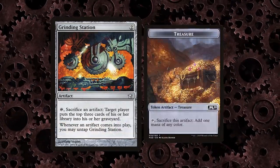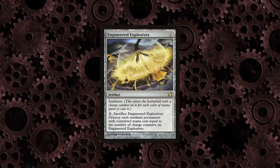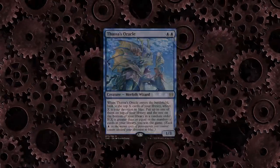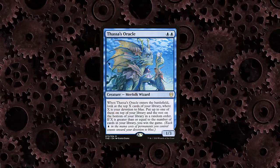Grinding Station triggers from any artifact entering the battlefield, including itself. You can play it, hold priority on the trigger, sacrifice another artifact, and untap it. You can play EE for zero even if you have no intention of using it for that value, just to enable an early Emery or to use as Grinding Station fodder. If you play Oracle before your combo turn as a blocker or to scry, you can kill it with your own removal later to Breach it back.